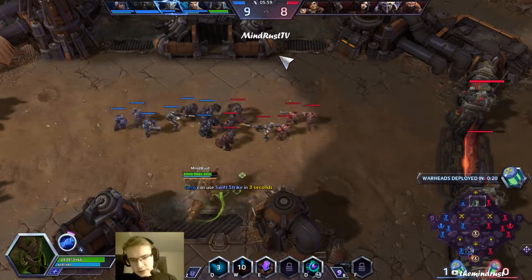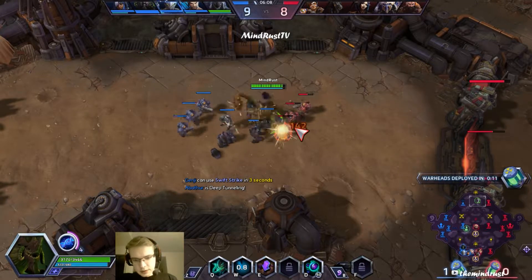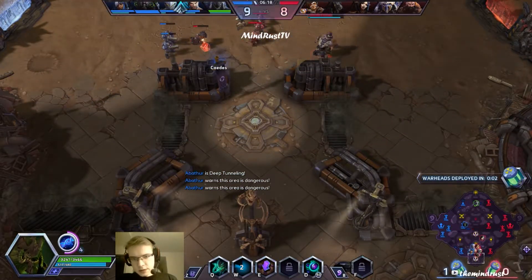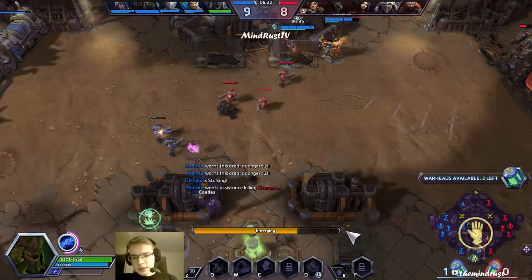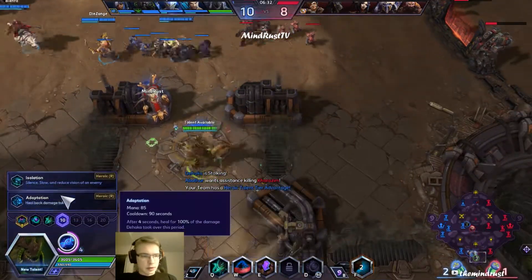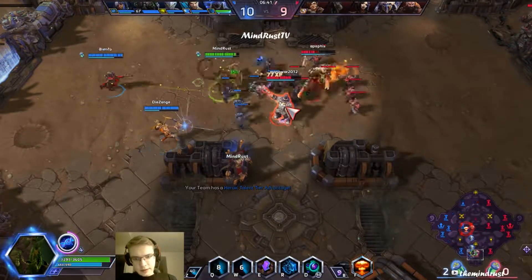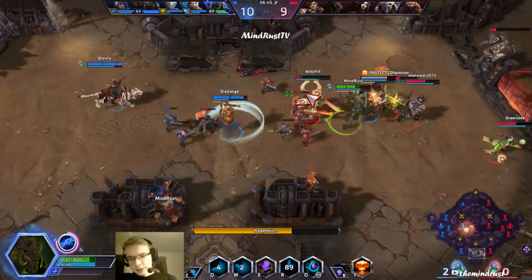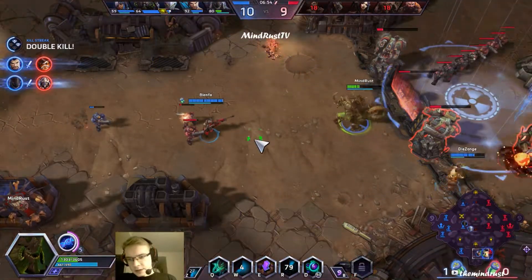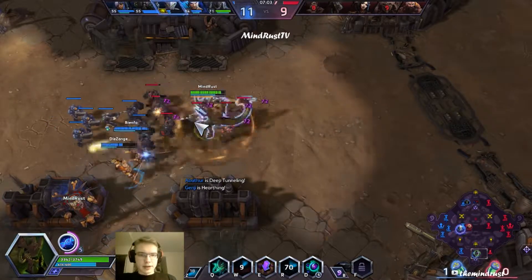Maybe we need to help bot, but let's clear this first. And we can instantly teleport down there after. Let's see if we can take this before they notice. Yeah, they didn't realize we got it. We can bully them a little bit here, and pop our trait to get some health. Keep on collecting the essence from these minions.